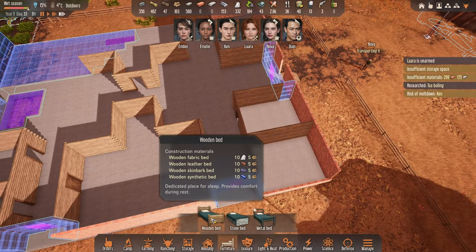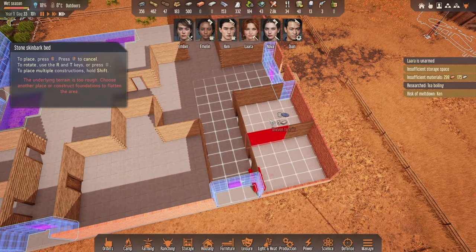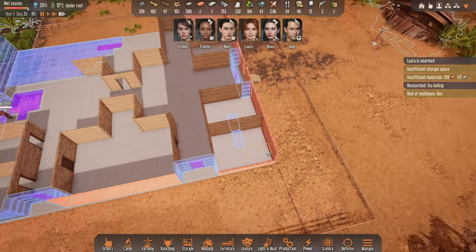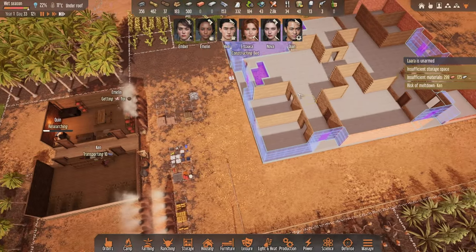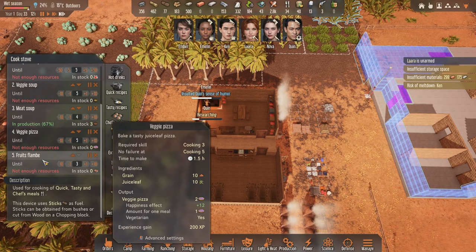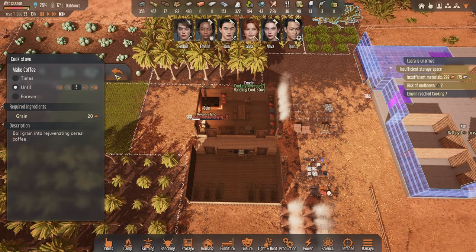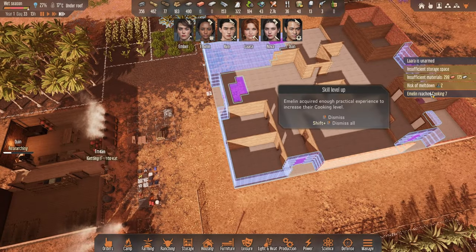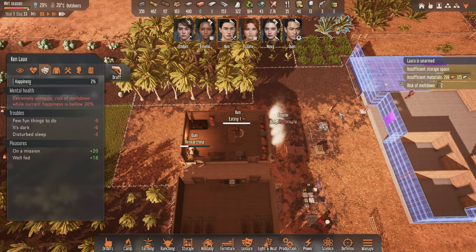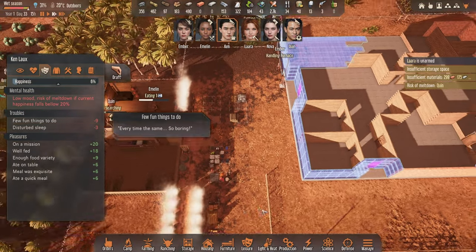We've got loads of stone and synthetic snow, but skin bark is probably a good material. Tea boiling - lovely. Let's do some hot drinks. I don't think we had coffee but we have tea - let's do five, that should be enough. Emeline reached cooking level seven. A couple of people are starting to have meltdowns - it's very dark and there's disturbed sleep which we'll try and fix. A few fun things to do.